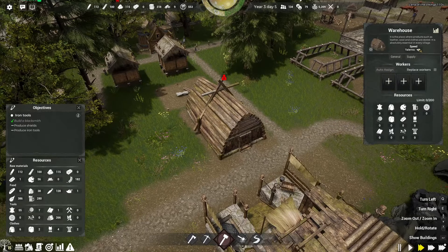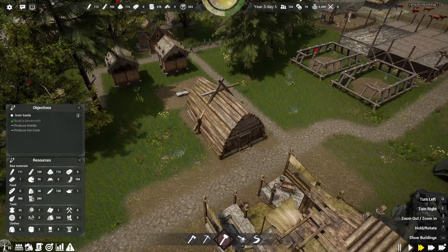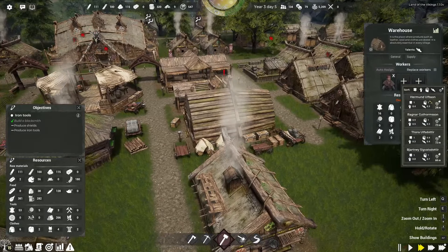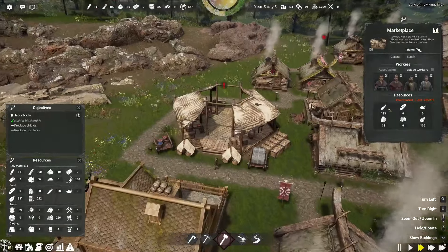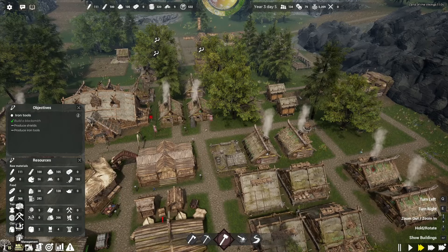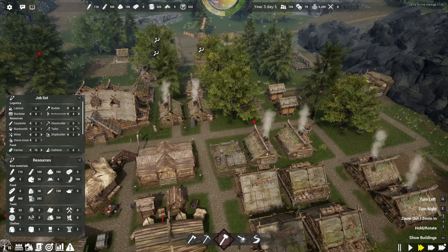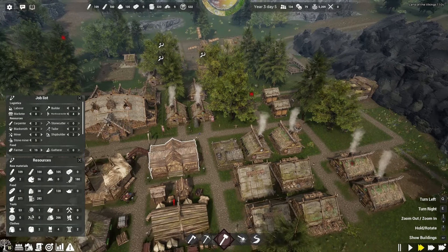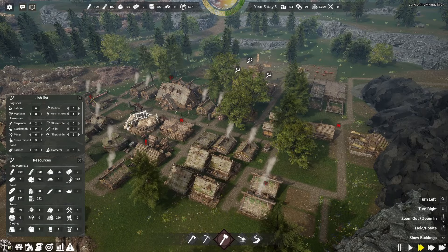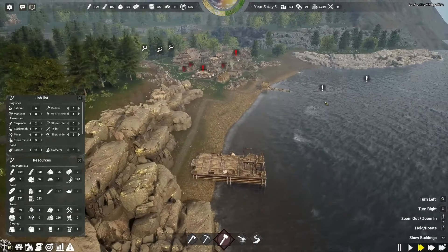We have a warehouse. Speed is the talent we need here — let's get a lot of people into the warehouse there. That'll help speed up some of the resource collection. The warehouse is overloaded, so I don't want to put any more in there. Let's have a look at jobs. We've only got four laborers at the moment. Market is eight, warehouse workers is four. We've got no stone cutters, but we've got some stone miners. We don't have the stone-cutting workshop — this hasn't been rebuilt yet. Let's put that on priority, because otherwise there are certain things we can't do.